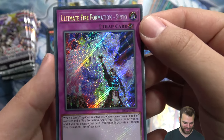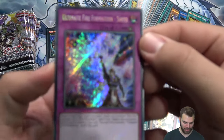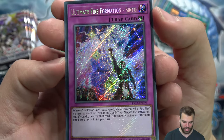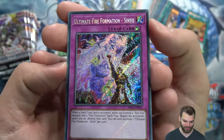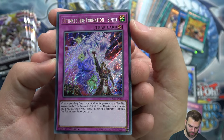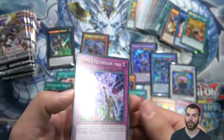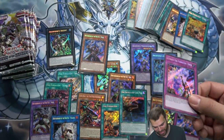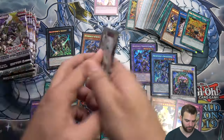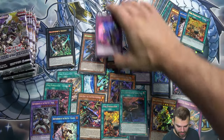Oh! Short print card — the freaking counter trap! No way — Ultimate Fire Formation Sinto! When a spell or trap is activated while you control a Fire Fist monster and a Fire Formation spell or trap, negate the activation and if you destroy the card. So that's a trap negator specifically for Fire Fist. That could be the short print card — and it looks like the giveaway winner is getting it! Ultimate Fire Formation Sinto.